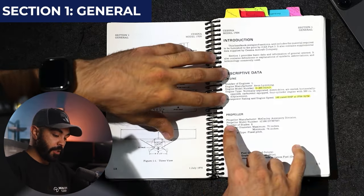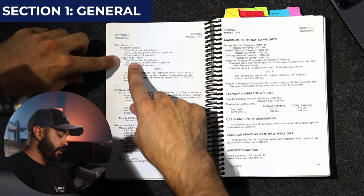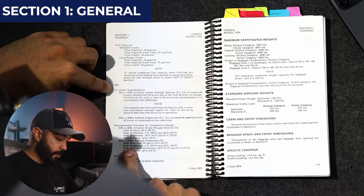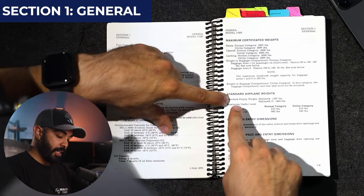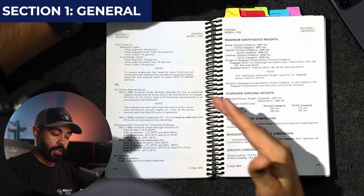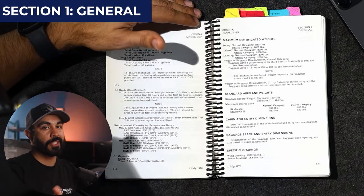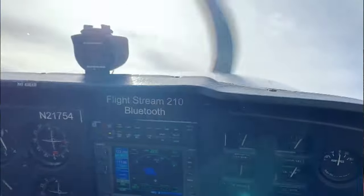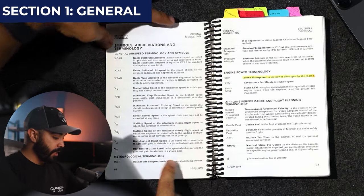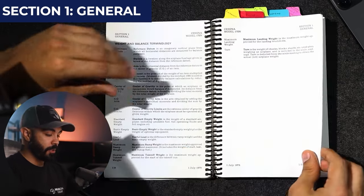Thumbing through the rest of Section 1, it tells you about the propeller — minimum and maximum diameter — and what type of fuel you can use. It talks about standard and long-range tanks; notice the difference between total fuel capacity and usable fuel. There's information on oil types, oil capacity, and weight and balance — including maximum useful load for different categories. These numbers will be superseded by the most recent weight and balance check done on the airplane, which you'll probably find in a separate folder inside the aircraft. The section ends with a page of definitions for indicated airspeeds, V-speeds, weather terms, engine power terms, and weight and balance terminology.